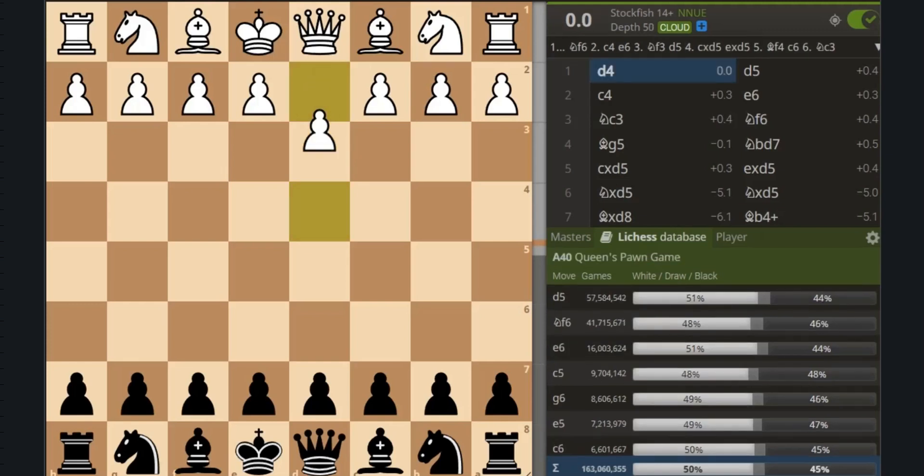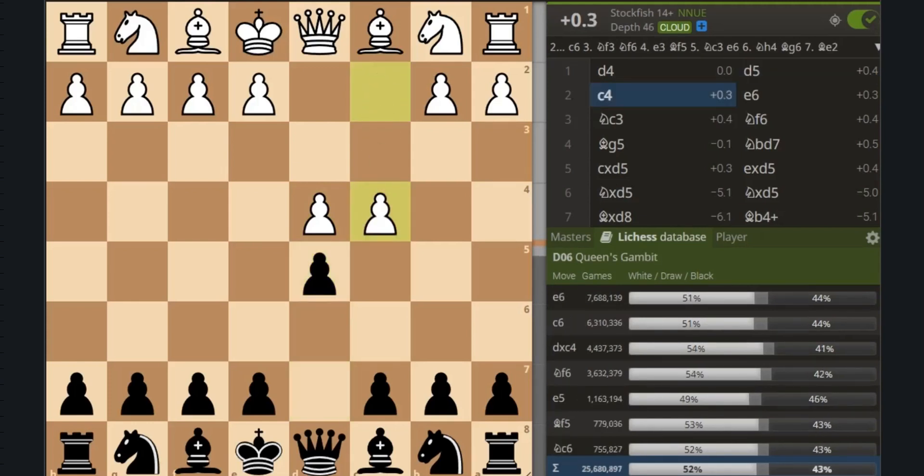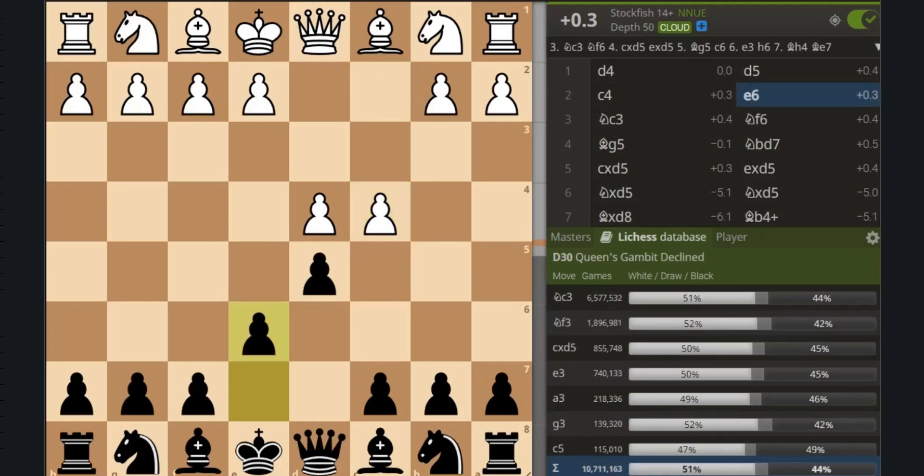The game starts with d4, d5, and white plays c4, which is called the Queen's Gambit. This move offers a pawn in order to gain control of the center. Black responds with e6, choosing to decline the gambit in a traditional fashion.